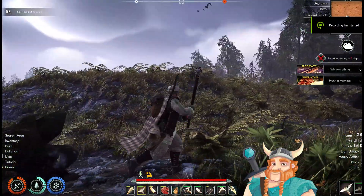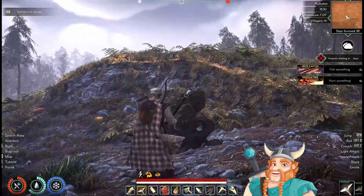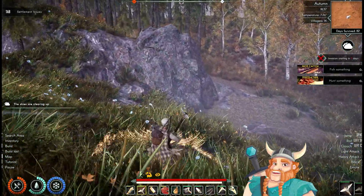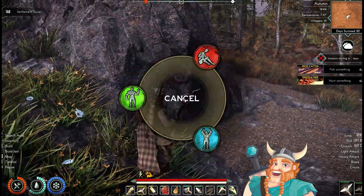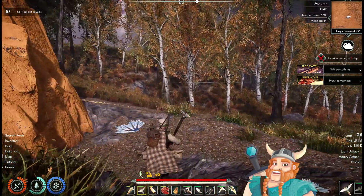After our first invasion, we began expanding the village and transitioning to iron production. It may seem counterintuitive that you need metal to start producing metal, but some enemies drop metal scraps that can be used in place of iron ore. You can either explore and find a cave like we did initially, or go on a hunting spree to loot metal scraps.